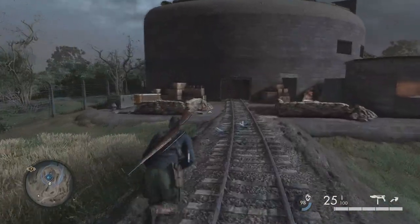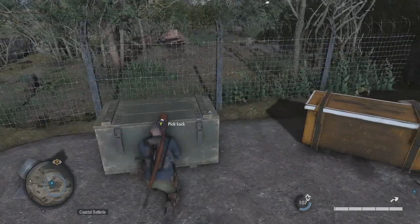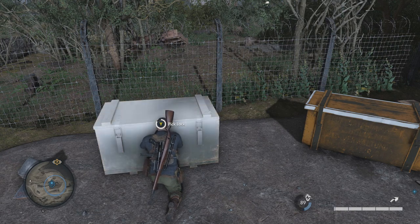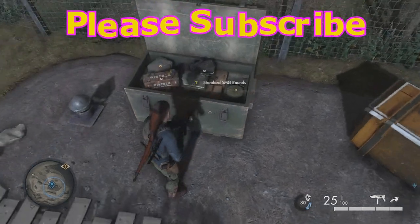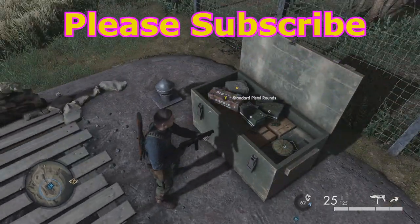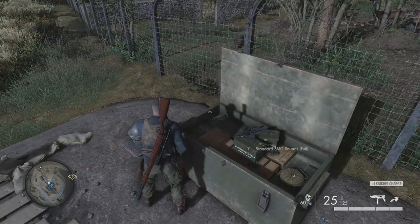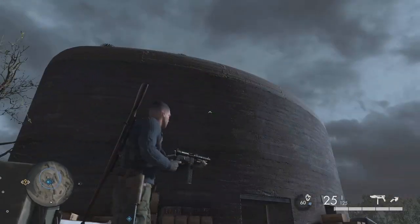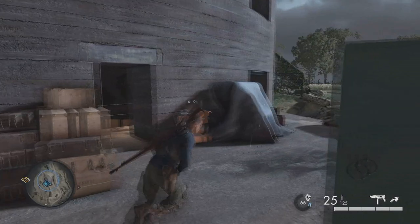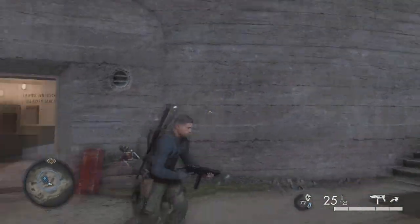We're going to start by approaching the gun battery, but then coming over here and picking this chest and grabbing a satchel charge in case you don't have one. There are two options to destroy the gun battery — your satchel charge, or another method. I'm going to show you both, but you only need to do one or the other to complete the mission.